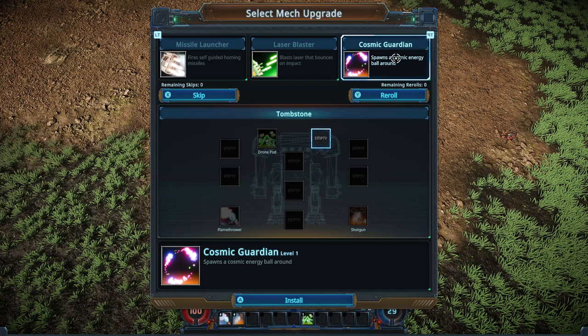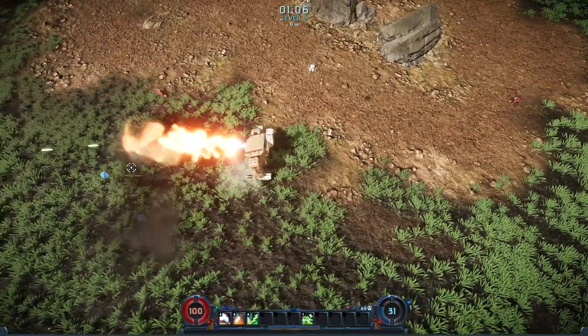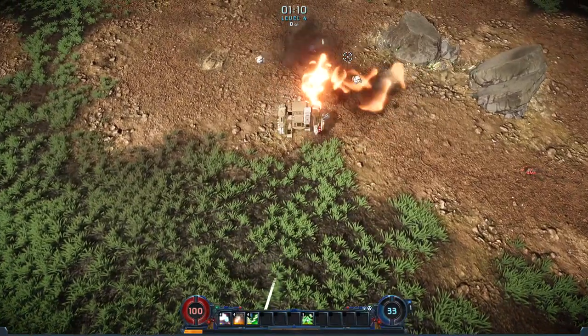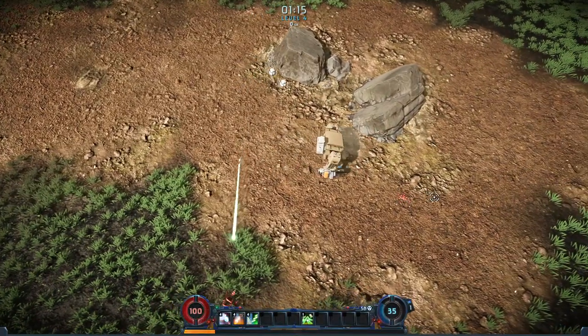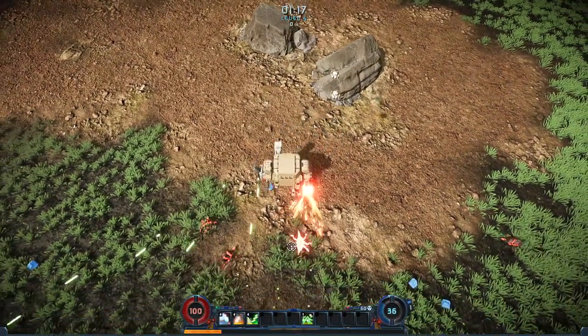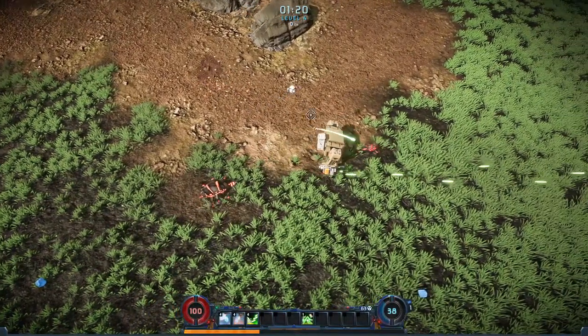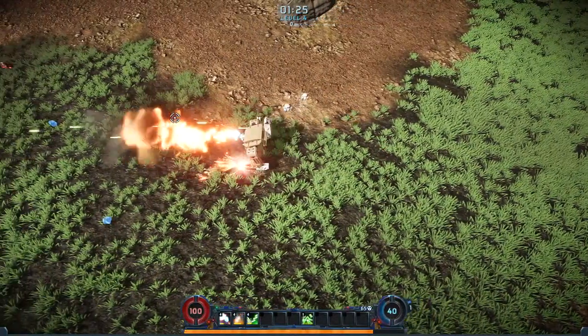The other option is the cosmic guardian — basically plasma balls that rotate around your character, a la like the Bible in Vampire Survivors. We'll go with the laser blaster since that comes in at level four. It's got a pretty fast firing rate, and I think that's sort of what we're lacking right now. All of our weapons have a considerable reload slash refractory period where they aren't going to be of use to us.